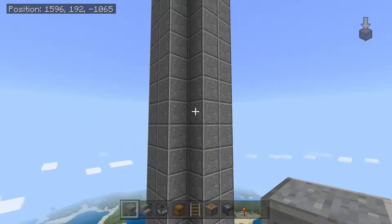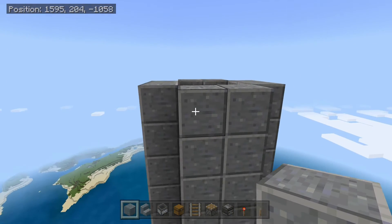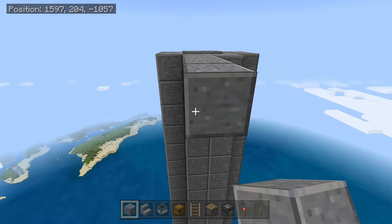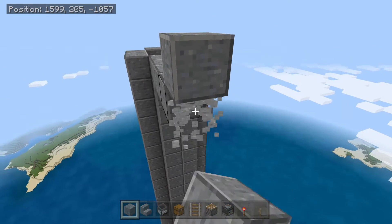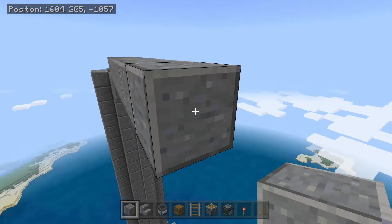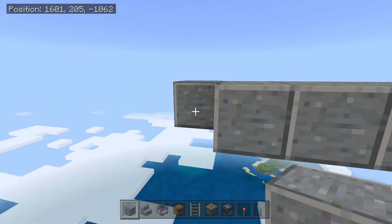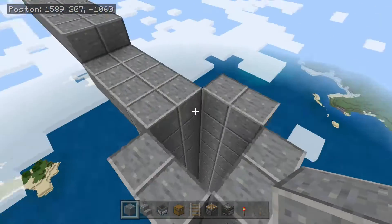Once you have done this, come to the top and go 4 blocks out, build one up, then go 7 blocks out. Then you are going to fill this in and do this to the other side as well.